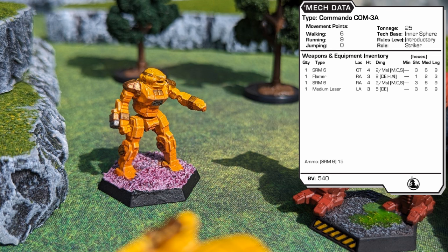This variant is best used in short skirmishes, as its shortage of ammunition for its short range missiles causes them to dry up fast. Also, heat management can be an issue as the 10 heat sinks installed are not nearly enough to cover all weapons fire, let alone the addition of movement. This 540 BV variant plays the role of striker.